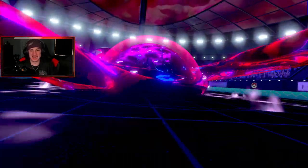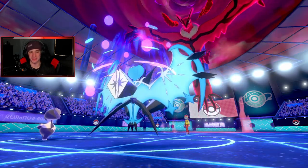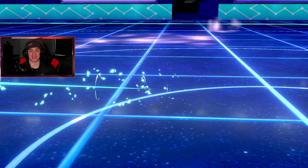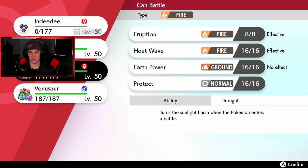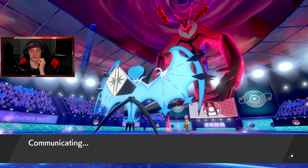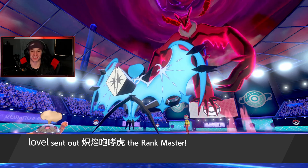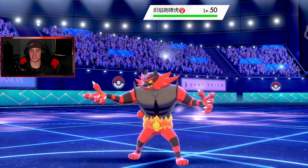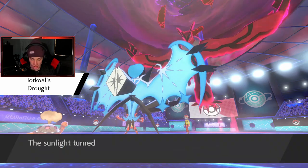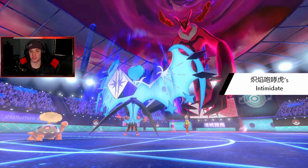It picks up the KO — no Mimikyu is ever safe! Let's go! I like this team better now. He takes out my Indeedee, he's set up Trick Room — but we read him setting it up, called it from the beginning. He gets big damage off but we take out his Mimikyu, wasting his Dynamax turns. Now I have Trick Room control. I'm going to bring out Torkoal — Eruption is going to just dump on everybody.